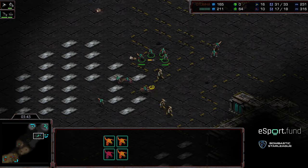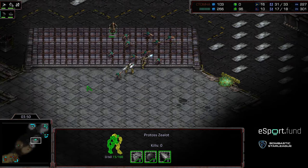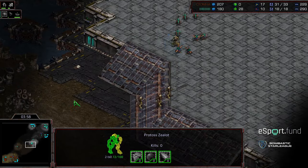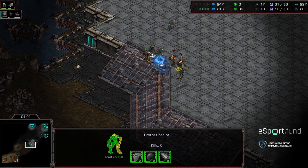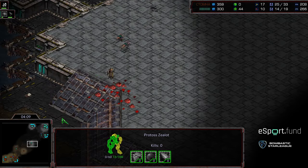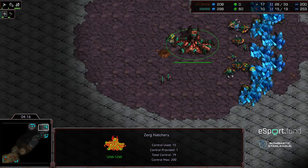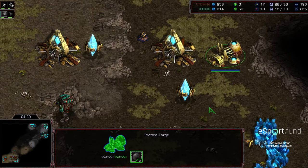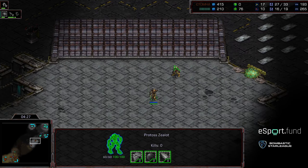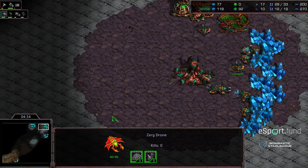The initial zealot gets surrounded and Grassed tries to micro it back. A second and third zealot engage - this should be an indicator that additional zerglings are needed. Additional zerglings are being built. The 12 o'clock hatch is just slightly off, providing additional larva. Barcode Zerg needs to produce enough zerglings to kill the zealots but not overproduce and hurt his economy. He has three hatcheries so he can quickly build drones.